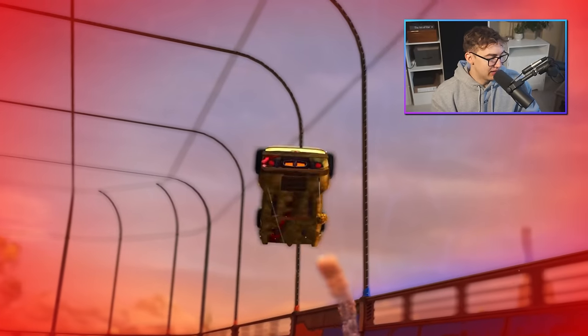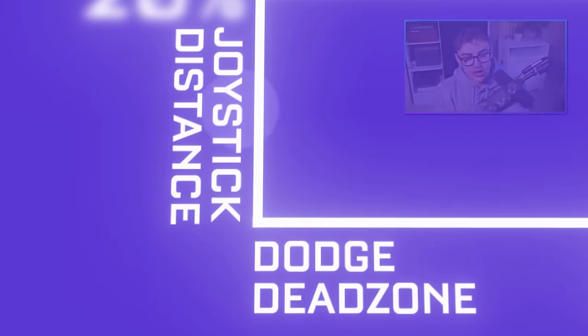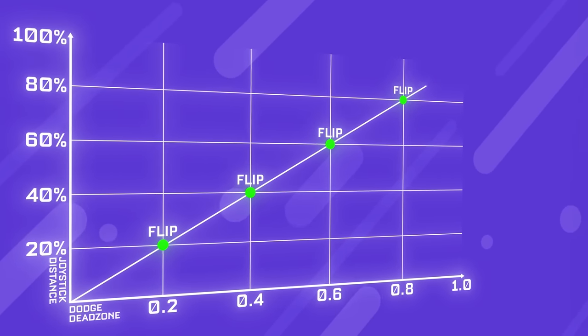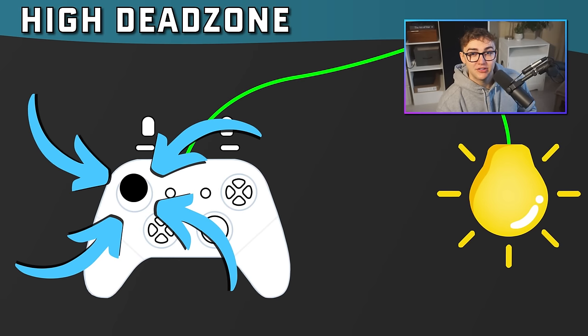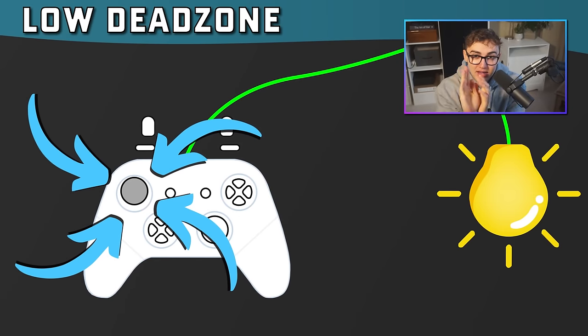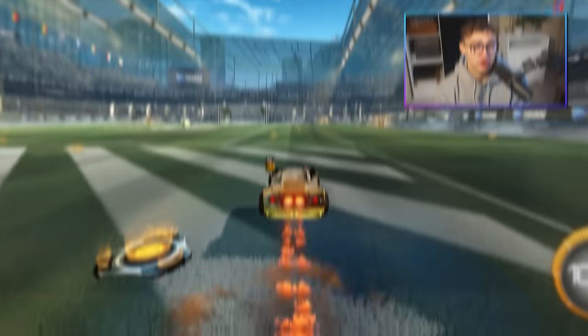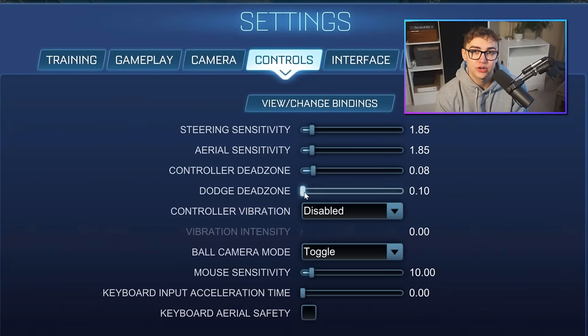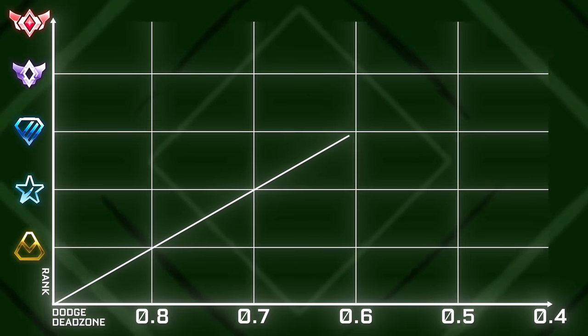The first mistake you might be making is backflipping, which obviously doesn't look like a fast aerial because you backflip. There's a setting called Dodge Dead Zone, and what Dodge Dead Zone does is it controls the distance you need to push your joystick in a direction before a flip is registered. A Dodge Dead Zone of 1 means you have to max it out vertically to frontflip, whereas 0.01 means you just have to move it 1% of the way. If your Dodge Dead Zone is too low, you might accidentally backflip instead of empty jump. The easy fix is to increase your controller dead zone — I personally use 0.4 to 0.6. If you're a newer player, try 0.8 and work down from there.